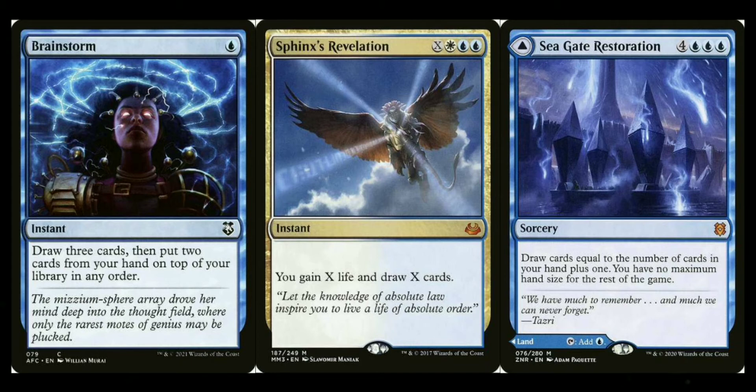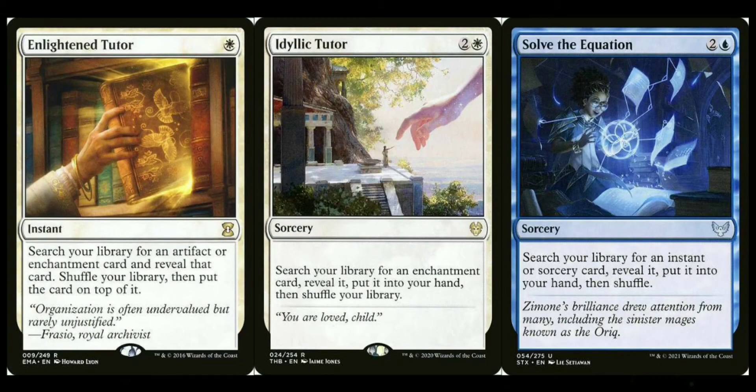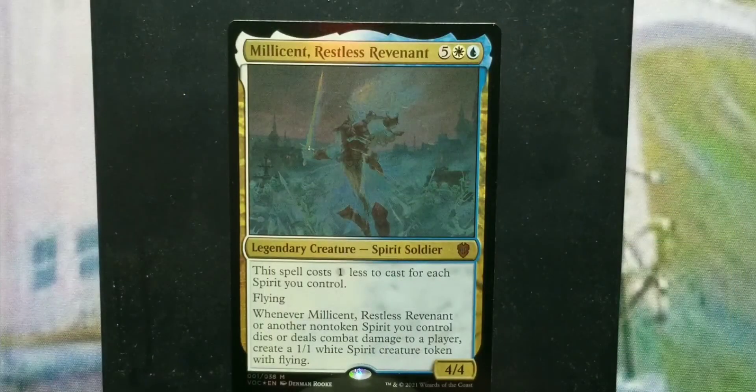We're in blue so counter magic is available. Counterspell is a solid baseline, but upgraded options include Mana Drain — which refunds you the countered spell's mana — Fierce Guardianship, and Force of Will, both of which can be cast for free. For tutors: Mystical Tutor gets an instant or sorcery to the top of your library, Enlightened Tutor gets an artifact or enchantment, Idyllic Tutor puts an enchantment into your hand, Merchant Scroll gets a blue instant or sorcery, and Solve the Equation is a newer card that fetches any instant or sorcery.